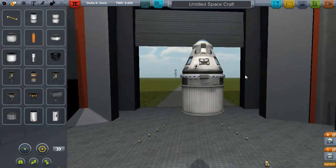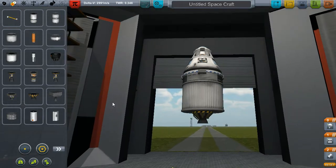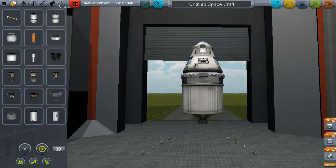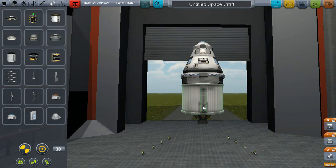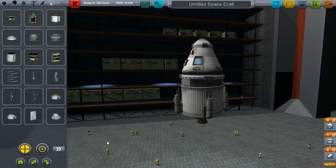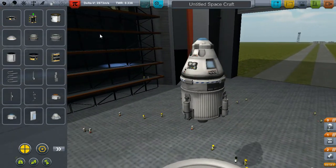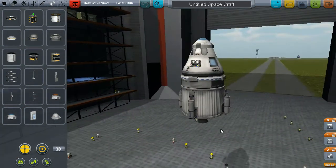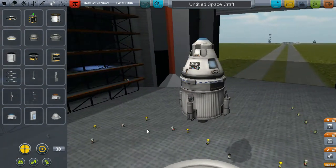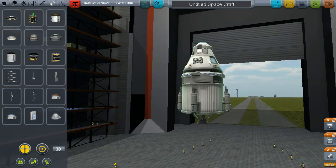One of these small engines on the bottom should be absolutely fine, and let's see about some landing legs. We'll get four of these on — that'll do nicely. This has got 2.8 kilometers per second of delta-v, which will be perfectly adequate for getting to the Moon and back.